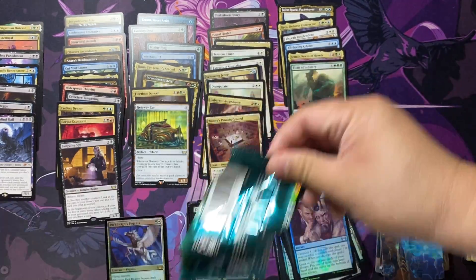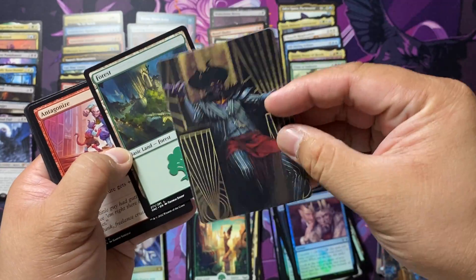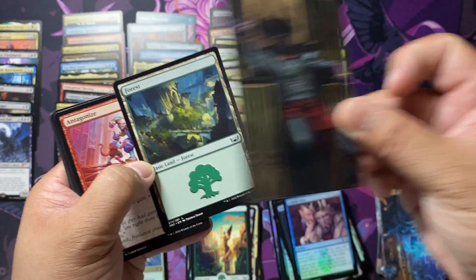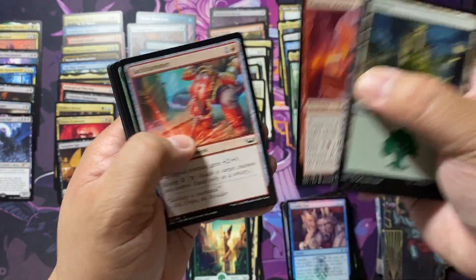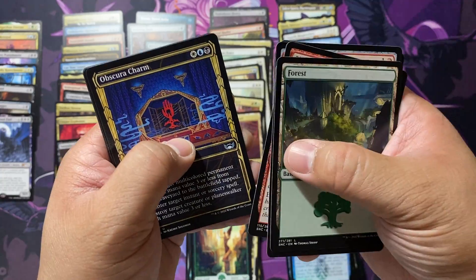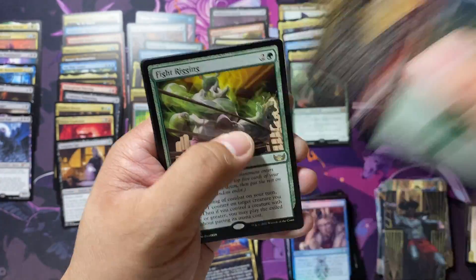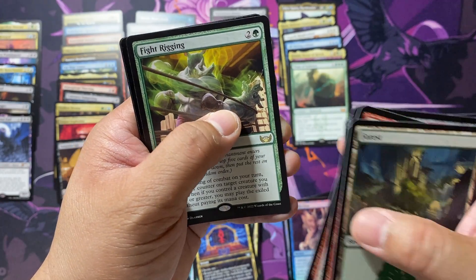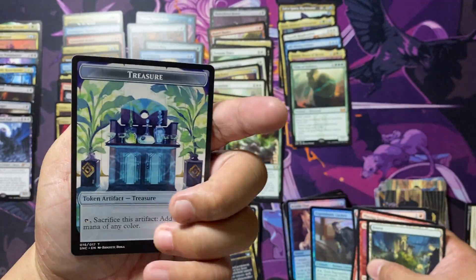Last pack! Hopefully a Mythic. And look at that — Ob Nixilis in his business suit. Like, what's up, man? Obscura's Charm, and Fight Rigging with an Expendable Lackey to finish it off.